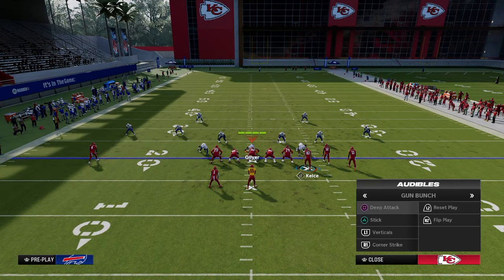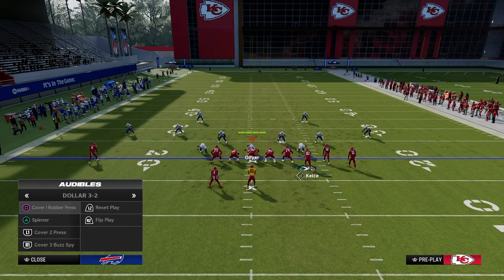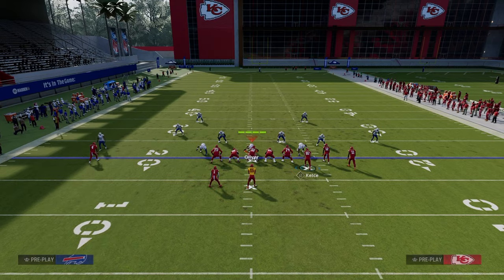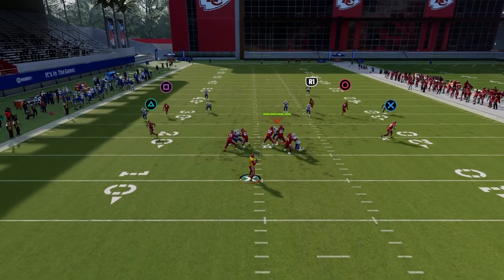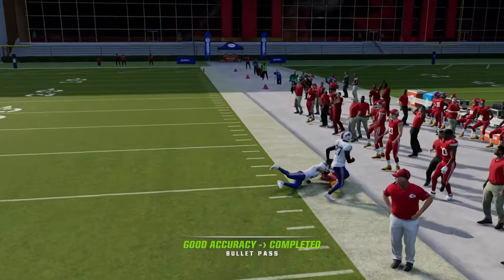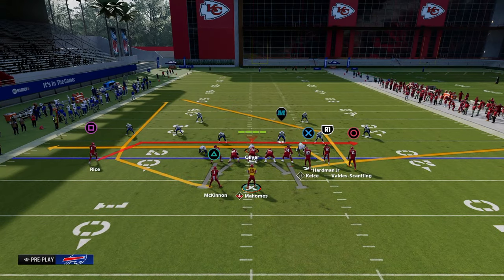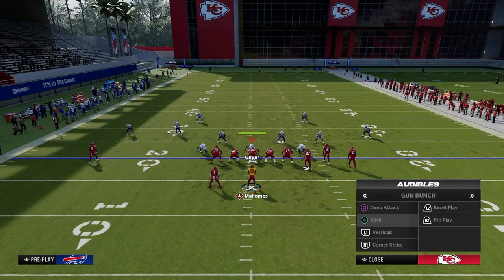Once they start calling cover two, our counter is going to be corner strike. This corner is going to get over the top of the outside cloud really well, and we're just creating a different variation of a high-low read on that left side.